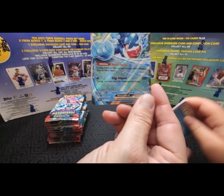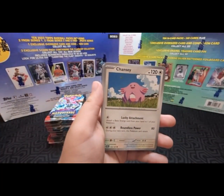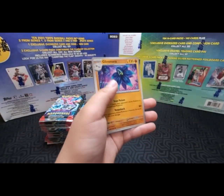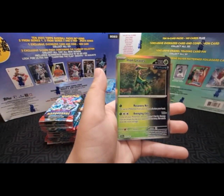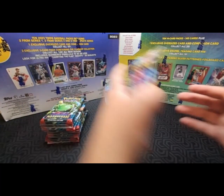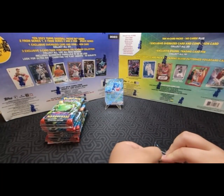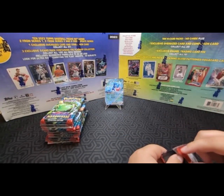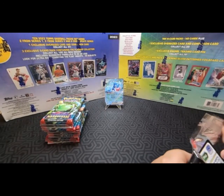It can't attack next turn though. But guess what it's weak to — electricity, which is interesting. And guess what I play? Future box. So anybody out there who wants to play this against me, beware. It has more health than Charizard, but not as powerful. Anyway, that's one hit — always nice to get a hit off the first pack.